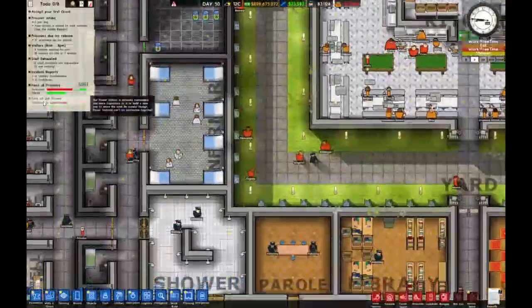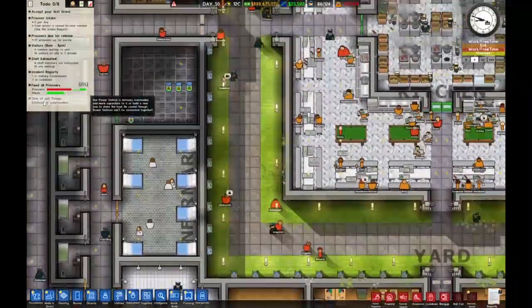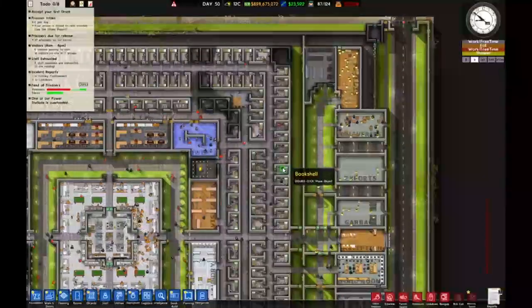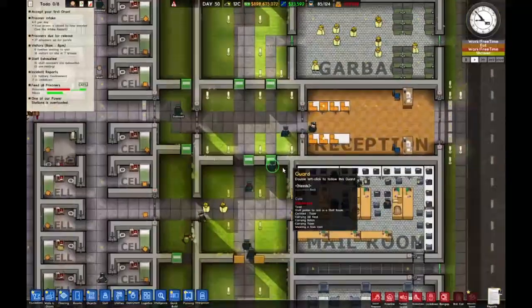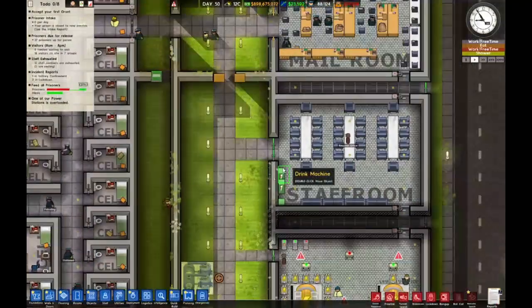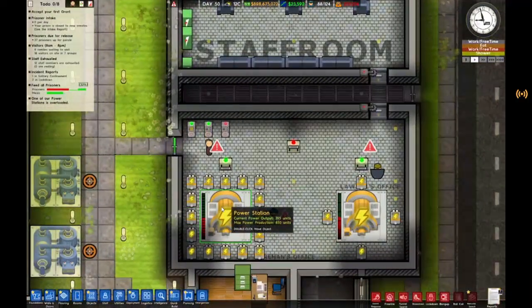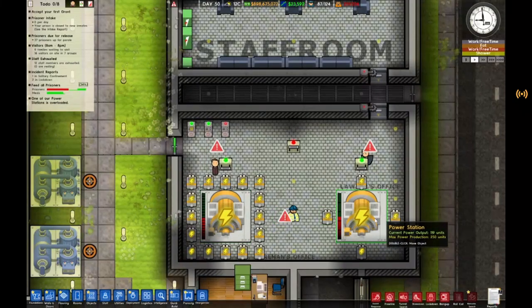When our power station is overloaded — where is it? Where are the power stations? That's a new thing since I last played. Oh, these are the power stations — they actually have power now!